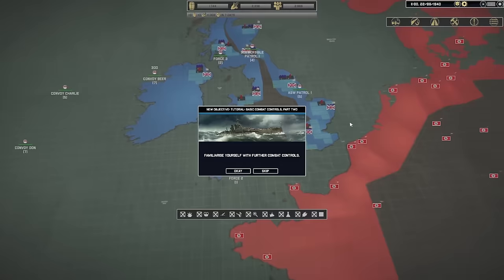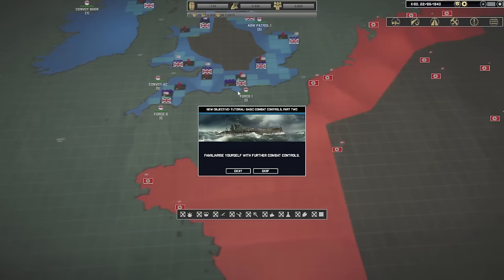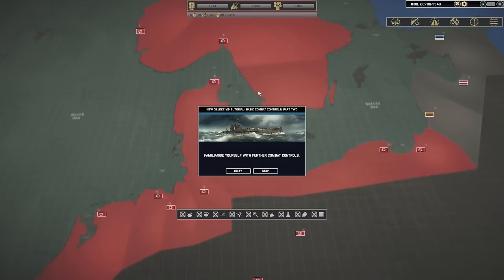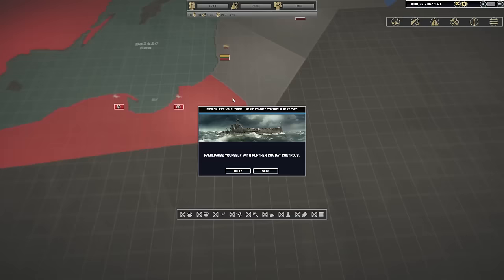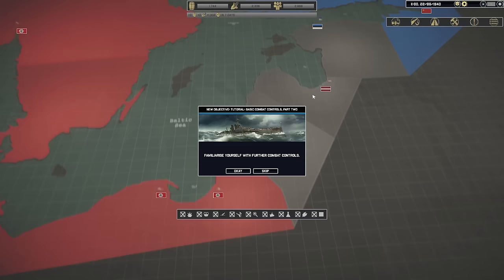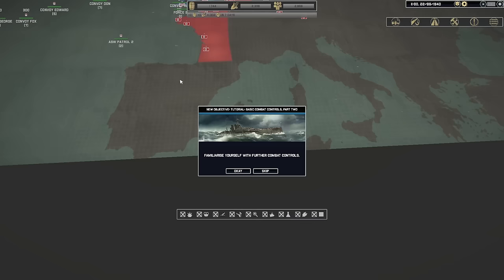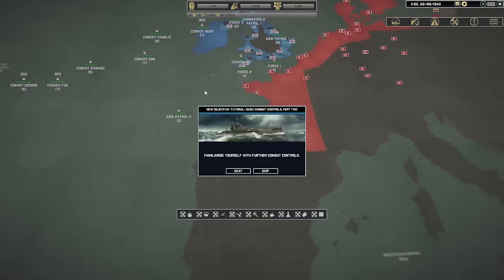Let's take a look at the world map. Obviously we have the British Isles here, with all of these different ports, and then the Germans control all the way down to Spain in the west and north of France, Belgium, Netherlands, all the way through Denmark, Norway, and creeping into Poland over there. This must be taking place in 1940 then, after the invasion — that's when the Allied campaign is taking place. The German campaign may take place earlier in 1939, or possibly it would be cool to see something going on in the Mediterranean.